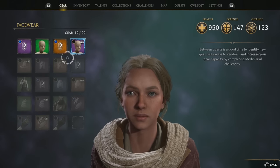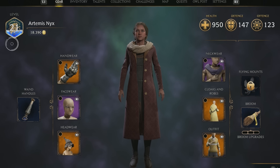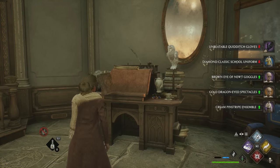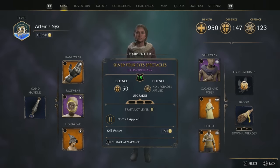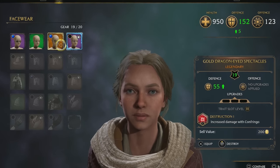If you were thinking about waiting to run your unidentified items through the Desk of Description until you've leveled up to make their level higher, unfortunately that doesn't work. An unidentified item's level and corresponding stats are determined when you loot it — they're just hidden from you, so identifying it won't change the stats.